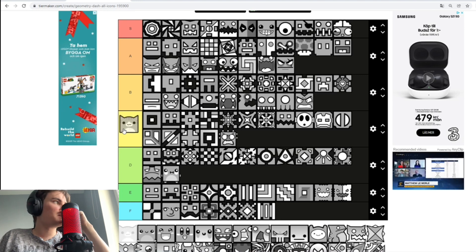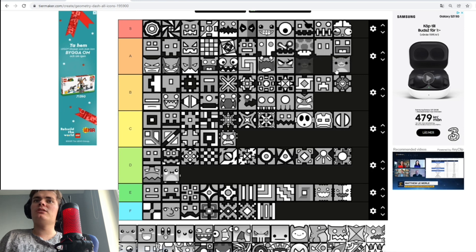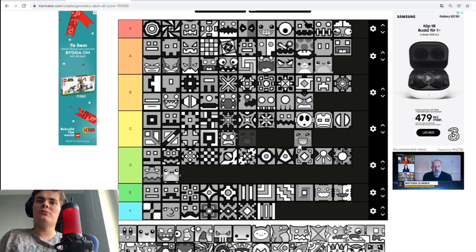Then we got the cat icon, which everybody uses — I know Red Hussein, Uniper, and a bunch of other people use it. It's up there with the others, but we'll put you in A tier. I got this one — the one I use as a Pikachu icon. It looks pretty cool — A tier. This one, not as cool — D tier.